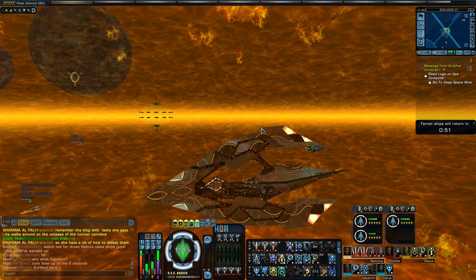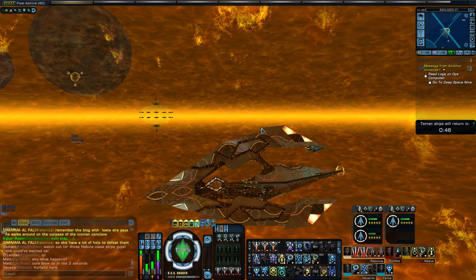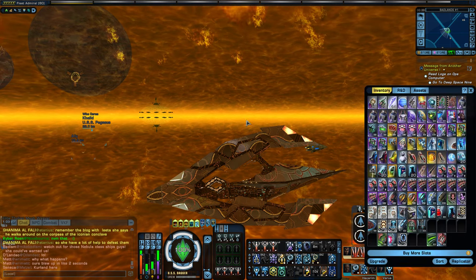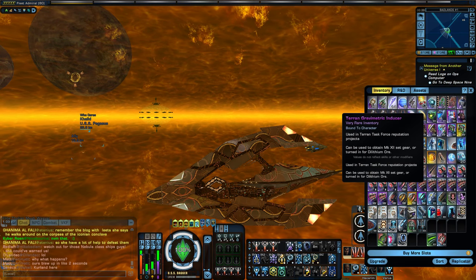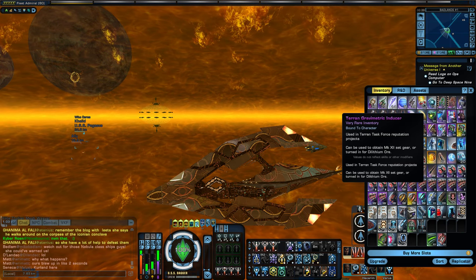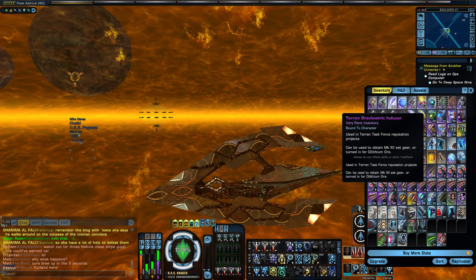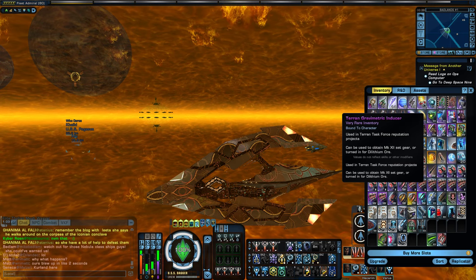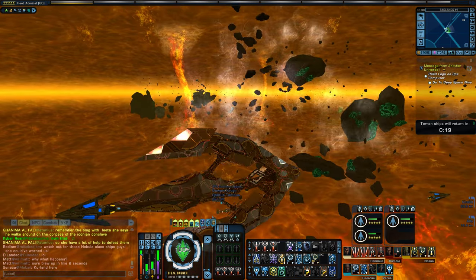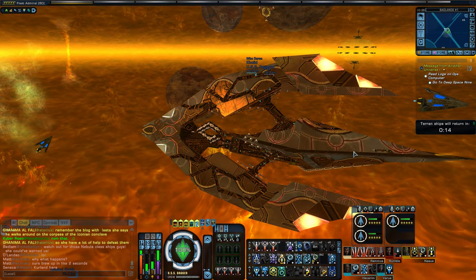For marks, probably not super efficient. For the Elite marks, definitely very efficient. So if you need Elite marks, definitely come here. For Dilithium, pretty below average as well. To make the best use of your time, pretty much focus on coming to the Badlands if you're looking for the Terran Elite marks — the Gravimetric Inducers. This is definitely the best place to get those. If you're looking for just marks themselves, you're probably better off doing the PvE queues. Visually looks fantastic, it was a lot of fun, and good for Elite marks.